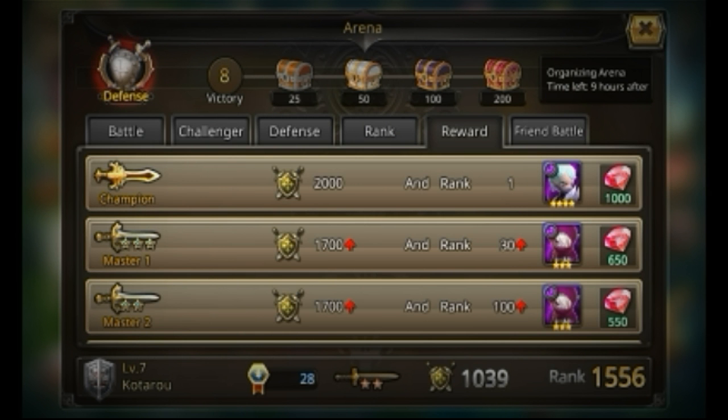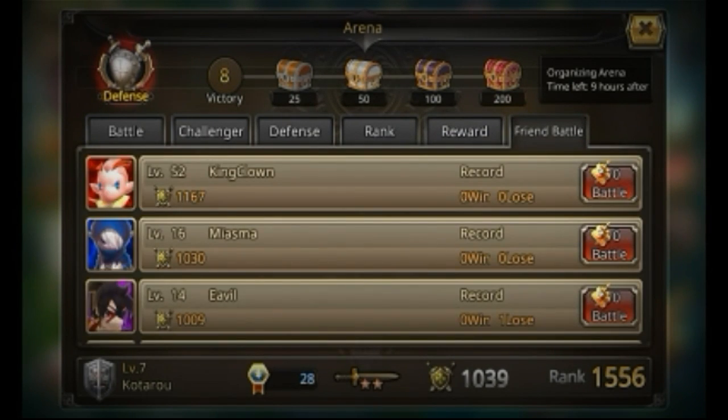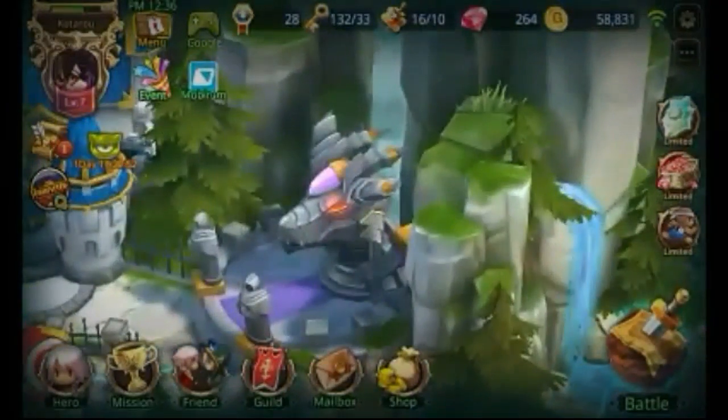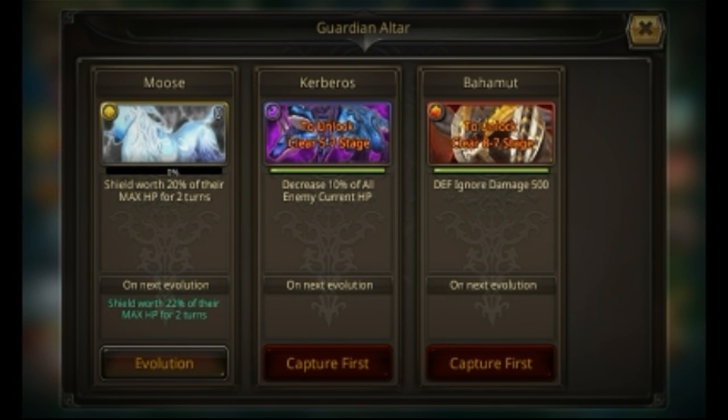Then you can select right here, and you can do friendly battles against like your friends. Then right here you have your guardians.